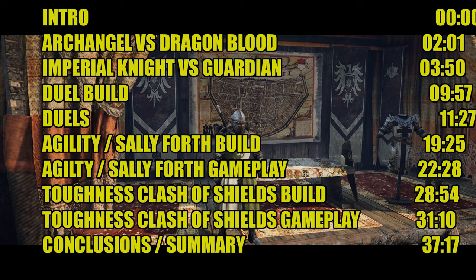Before we get started, let's take a look at what I'm going to cover. I'm going to compare Archangel vs. Dragonblood, and then Imperial Night vs. Guardian. I'll show you my duel build, then some duels, then my agility Sally Forth build — where I went with max agility and used Sally Forth as my ultimate — and then some agility Sally Forth gameplay. Then a toughness Clash of Shields build and gameplay, and finally my conclusions and summary.